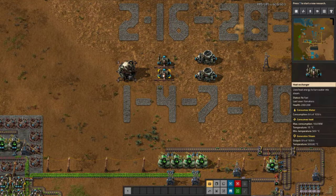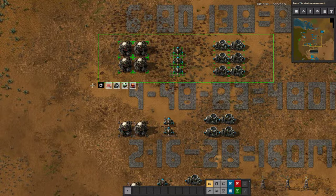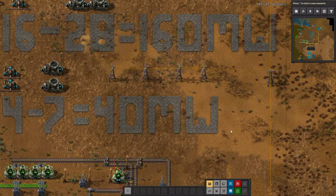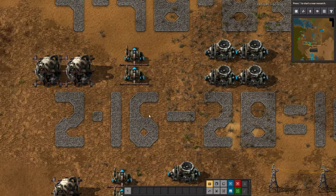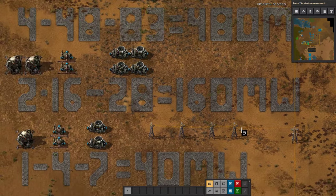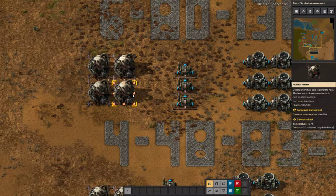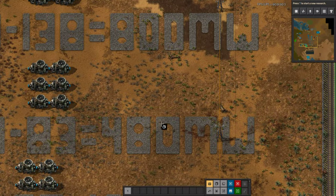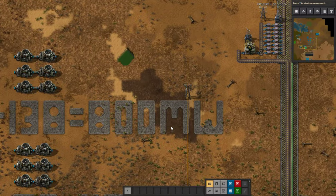If you build one reactor, you want 4 heat exchangers to 7 steam turbines, which generates 40 megawatts. If you do two nuclear reactors — which get a neighbor bonus from being next to each other — you can do 16 heat exchangers to 28 steam turbines, giving you 160 megawatts. For four reactors all getting a neighbor bonus, it's 48 heat exchangers to 83 steam turbines for 480 megawatts. Then six reactors gives you 80 heat exchangers to 138 steam turbines for 800 megawatts — all taken from the wiki.